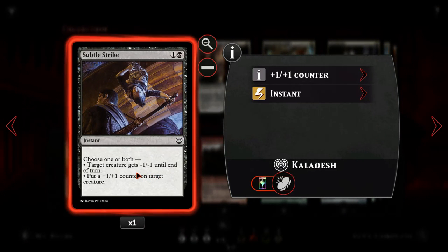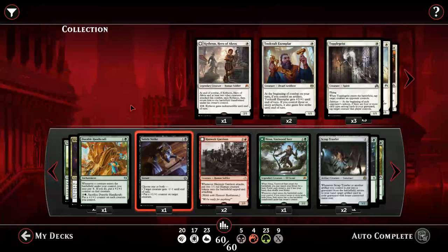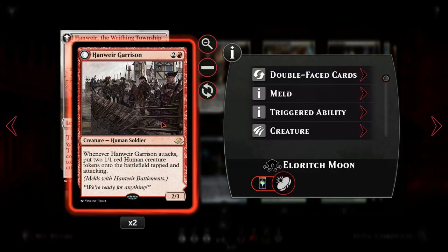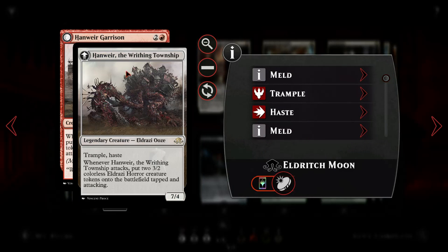Since we are already splashing black, we have one copy of Subtle Strike. It's a nice spell in this deck but there's not much room - we can maybe kill something interesting with the effect, and it's a combat trick with black so it can take some players by surprise. Hungry Garrison is here for having lots of tokens and a very powerful attacker that prompts the opponent to spend cards and resources to remove - and it can become the Garrison Township.